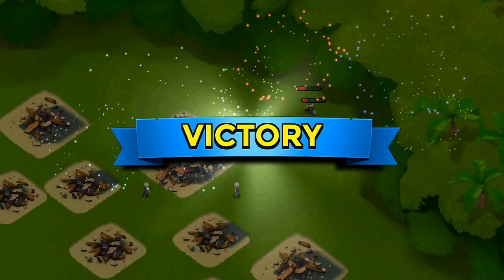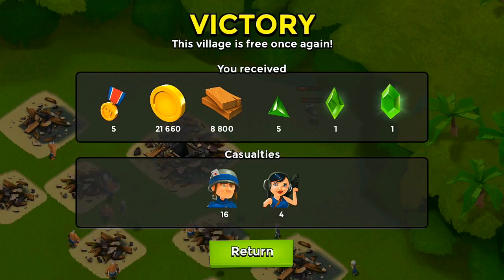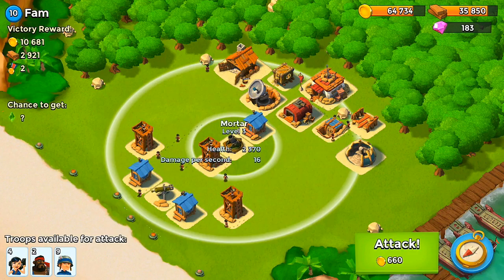Looks like he's complaining. Let's check out our victory — we got five medals, as well as five of those shards and a crystal. 8,800 wood and plenty of gold. Lots of casualties, but it was all worth it to destroy that base. After I cooked up some more troops, let's check out the next one.